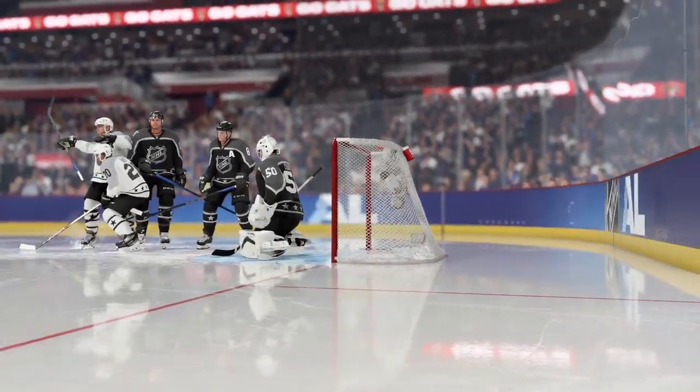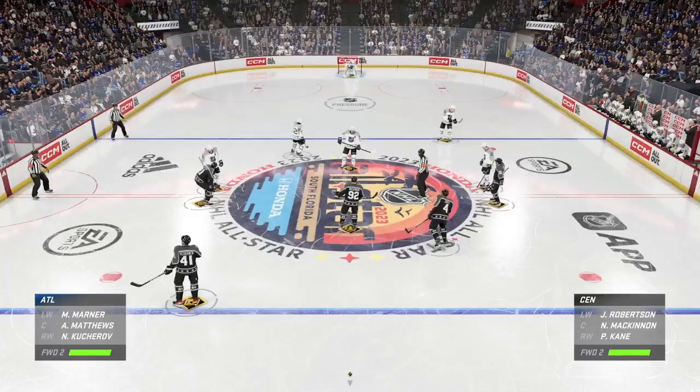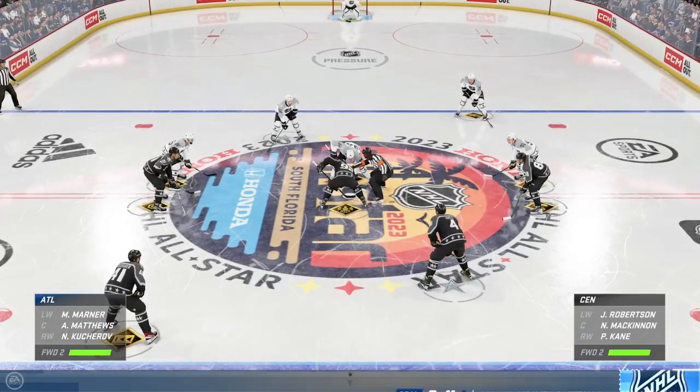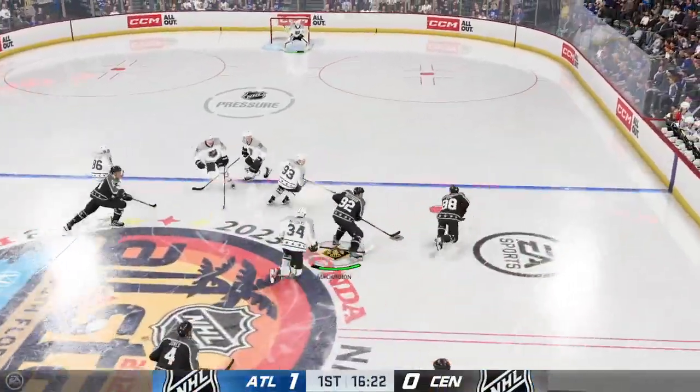The puck changes direction into the net — goaltender doesn't have a chance. The Atlantic All-Stars get one quickly here and they're up early in the first. That's so important when you're the away team that you don't come out flat. You get your lines into it right away, and they're rewarded with a goal in that first quarter of the period.